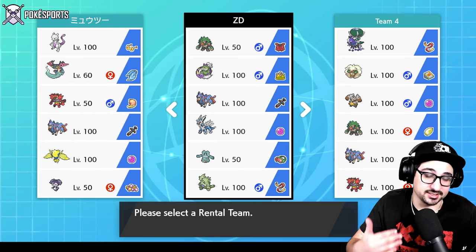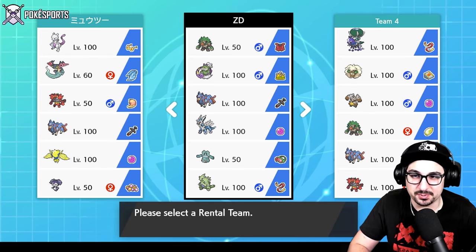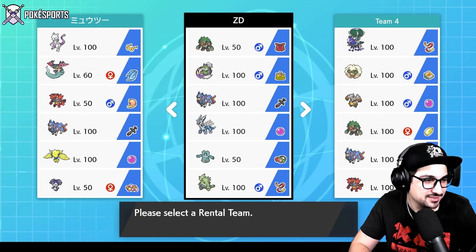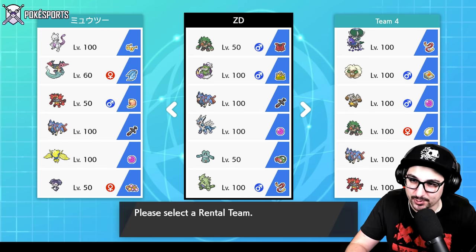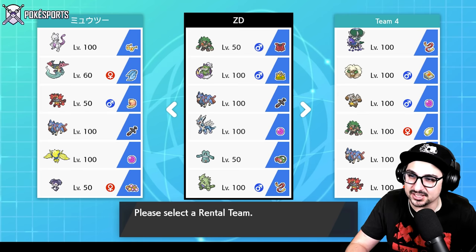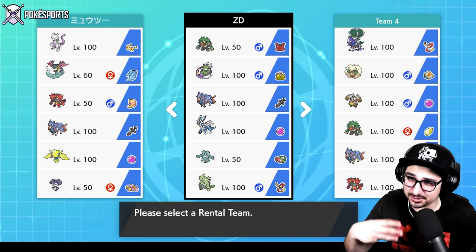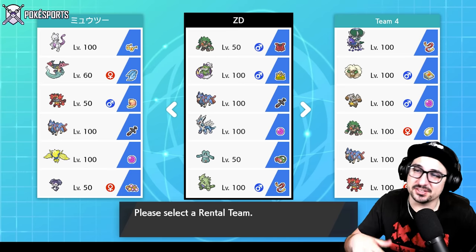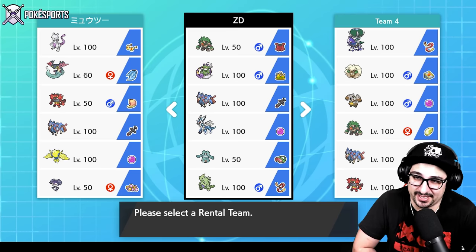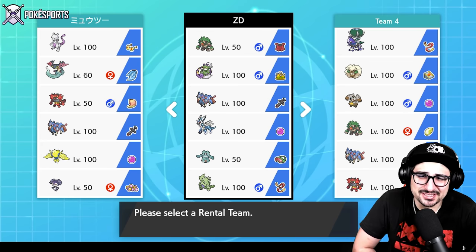There's also a Bronzong on here. This Bronzong set is cheesy as all heck — I don't know if I'll get to use it today just because I don't typically like to rely on things like Hypnosis and Ally Switch. But it might come in handy. This team does have a lot of ground weaknesses and a lot of fighting weaknesses — guess what doesn't care about those? Bronzong. Also triple Steel types on this team. Steel's the best type in the game clearly. The rest of the team is self-explanatory: Thunderous clicks Tailwind, Rillaboom clicks Grassy Glide.